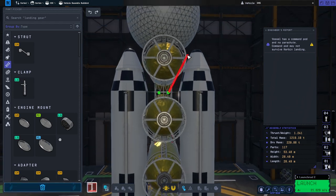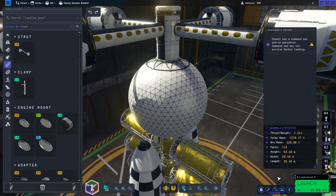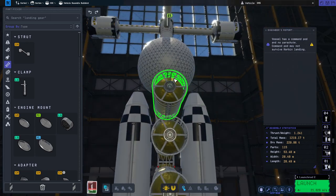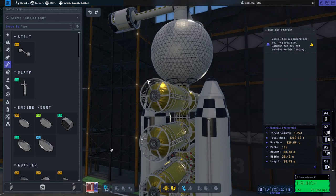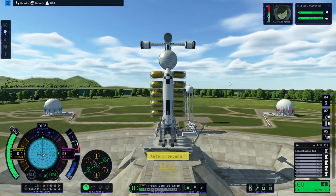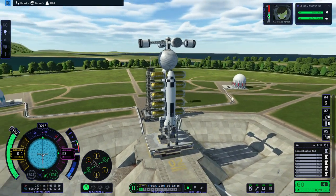Oh, that's sneaky — each strut is a pair. Aerodynamically, this is a disaster, obviously. But we'll fix that later — or see if we need to. It says 4,463 here, but I think that's just a seal level one and it's still lying about the delta-V.